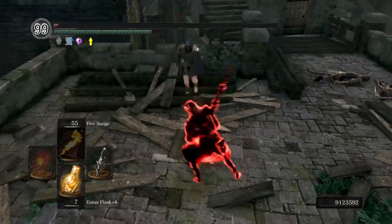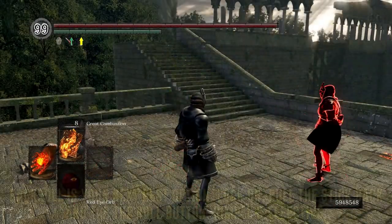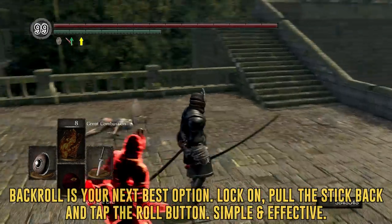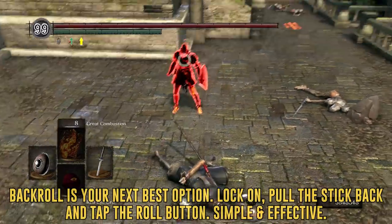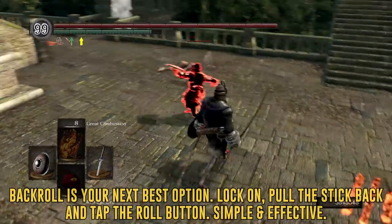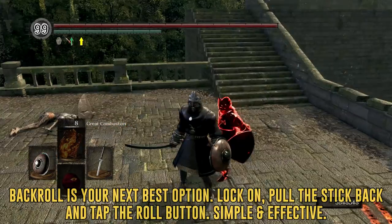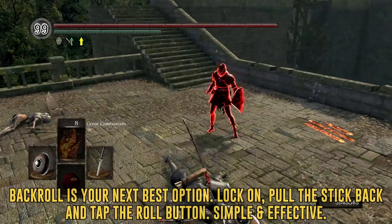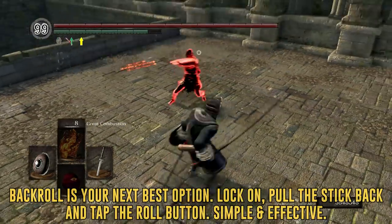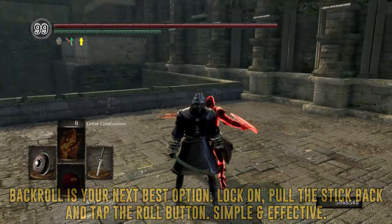The next best way to avoid chainstabs on medium latency is the backroll. Lock onto your opponent as soon as you regain control of your character, push the stick backwards, and tap the roll button. Not forward away from danger, not sideways — just back. If you do everything correctly, your opponent will whiff their chainstab attempt, which gives you a window to punish them. Pretty much all the tech you need to be safe from chainstabs is either rolling back or just standing still without pressing anything. Very simple yet super effective.